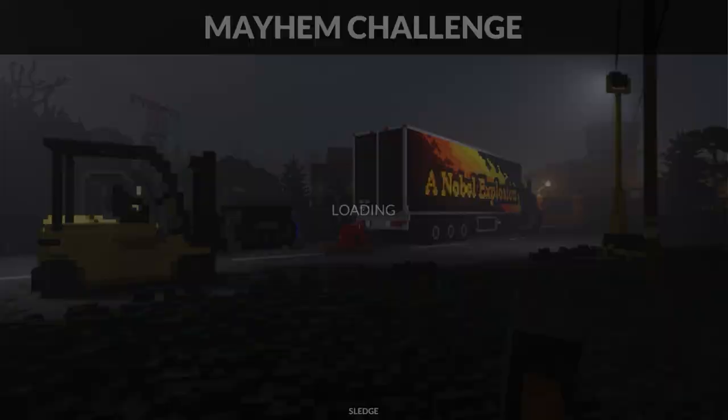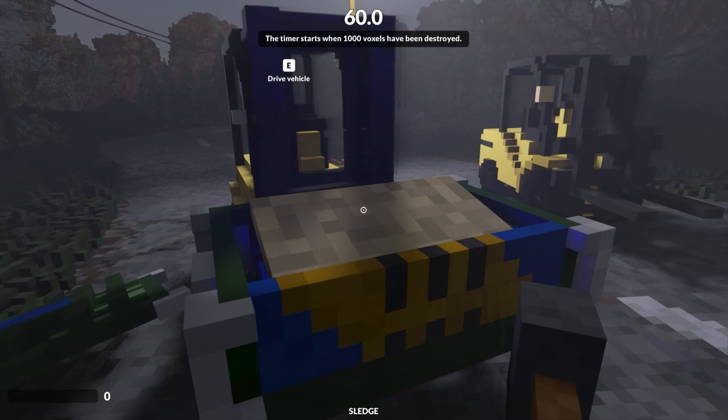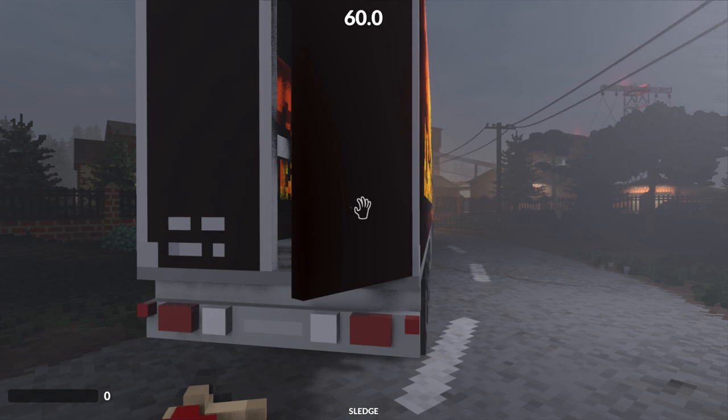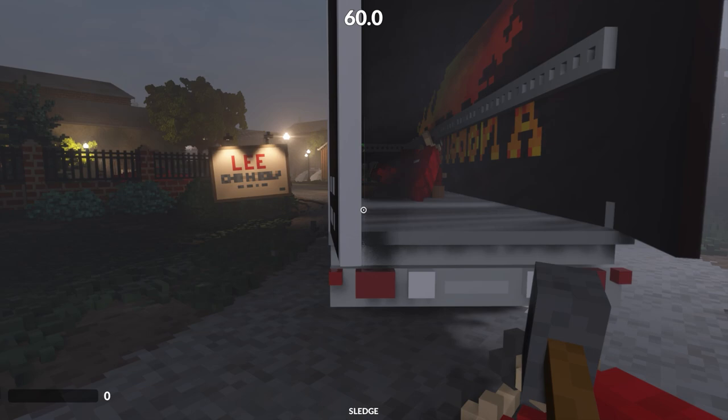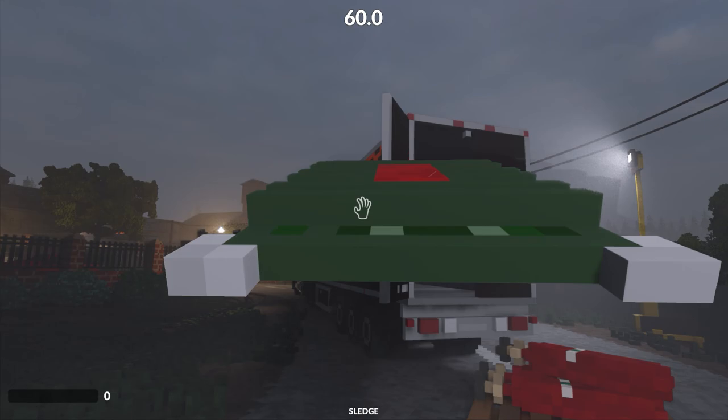Lee Chemicals Mayhem: destroy as much as possible in 60 seconds. Be careful during preparation because the timer starts when a thousand voxels have been destroyed. For example, if I just lob this propane canister at the sign, you can see that sign alone on the bottom left reads 932 for destruction — so even that sign alone is almost enough to start the timer.